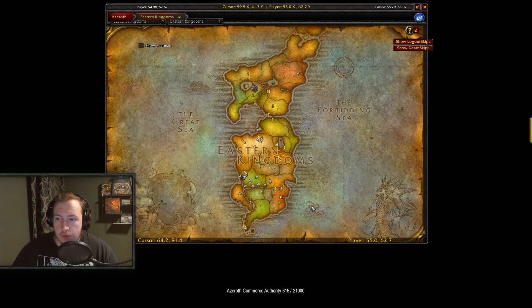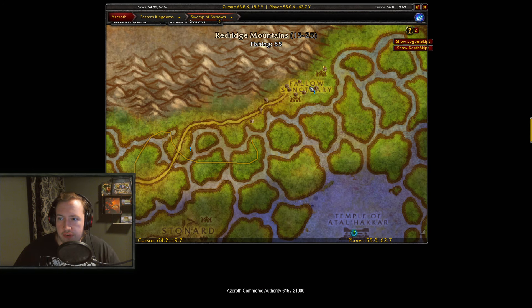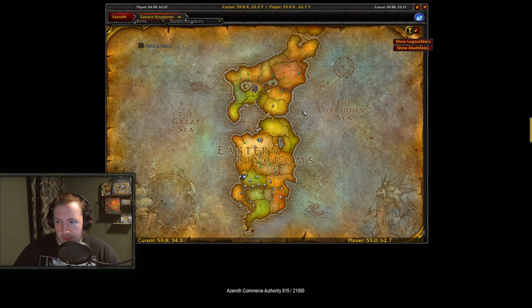A couple of honorable mentions: Swamp of Sorrows has a bunch of chest locations up at Fallow Sanctuary — about 10 to 11 chests that can spawn there, on 3 separate chest spawn points, so up to 3 chests can be up at once. It's a very good spot, there are plenty of mobs nearby, and you can combine it with questing for gold or leveling at the same time.